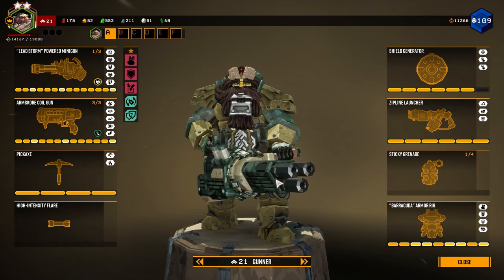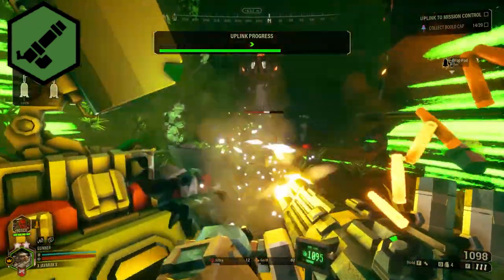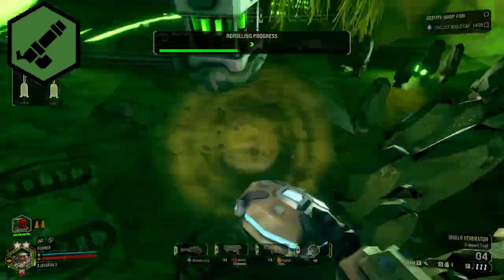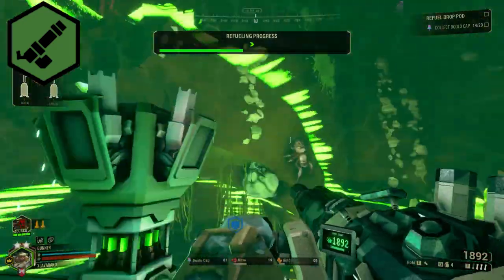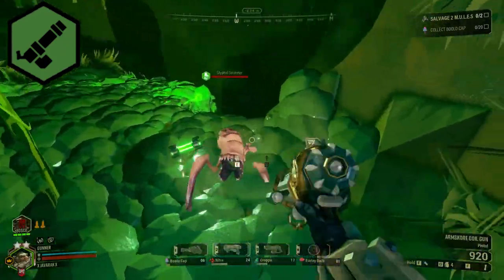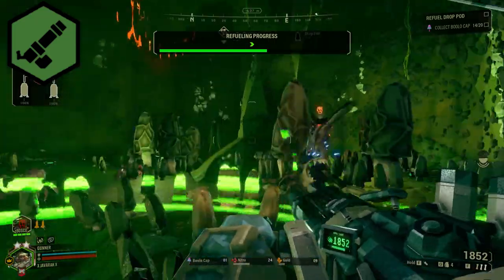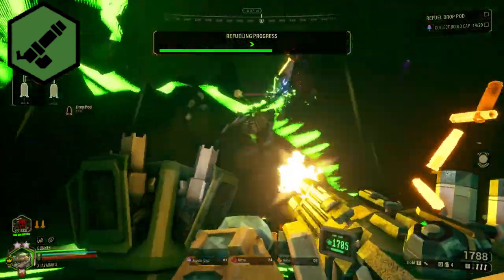The Gunner can provide good protection and area coverage on these missions. Since there are a lot of instances where you need to defend, the Gunner's high damage output can be a great help at keeping the team alive. His shield can be crucial during the fueling and triangulation stages, and his ordnance can be good at softening up the enemies. His zip lines can be used to help get to those hard-to-reach mules or mule legs. For weapons, the minigun can work wonders at cutting through enemies, and the coil gun can get lucky collaterals if you can line up your shots right.